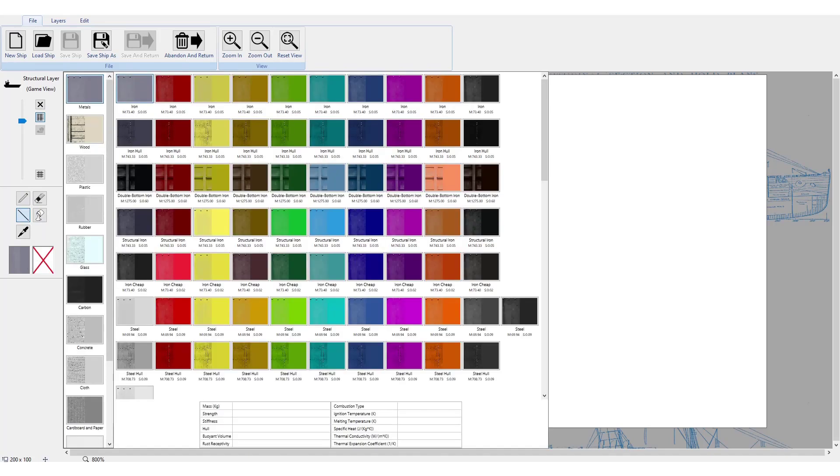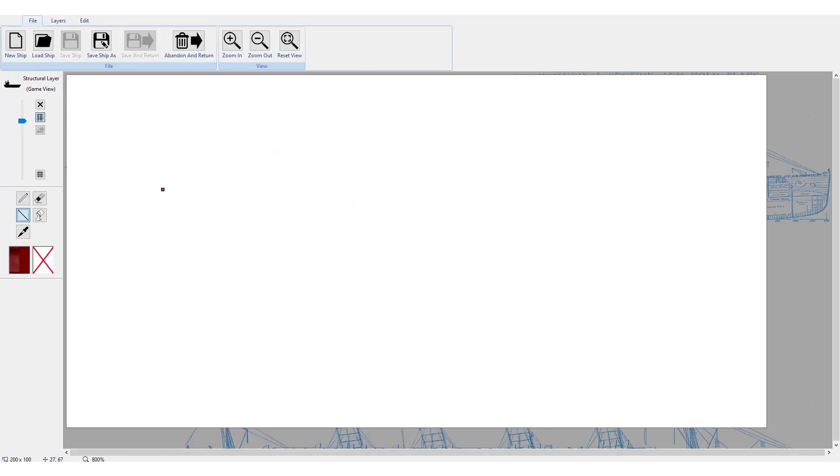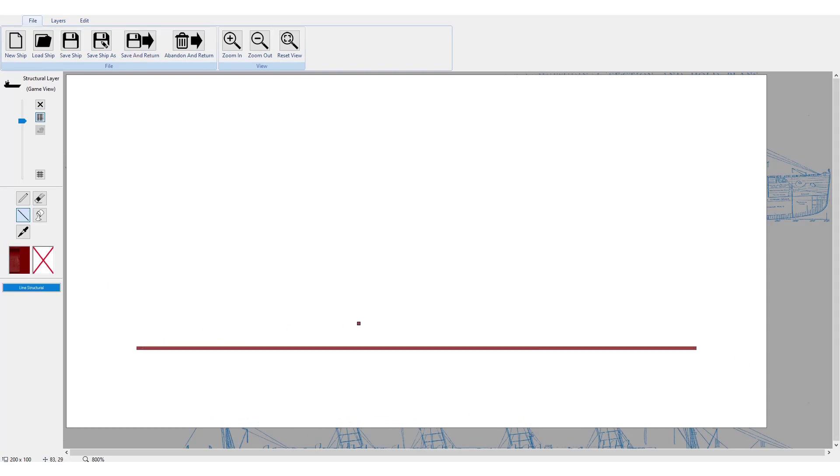What we're gonna do is we are gonna select a material. Obviously, we want a double bottom — we want to be secure. So let's go ahead and build the keel here. We'll start with a flat bottom, because we're not really looking for any type of weird shape there. We just want a traditional design.